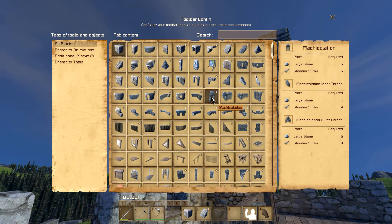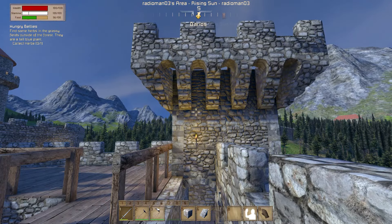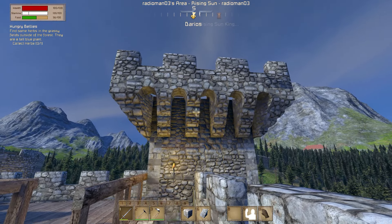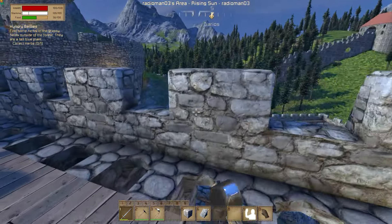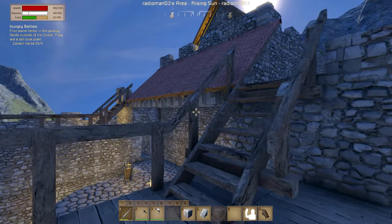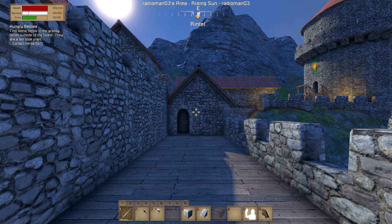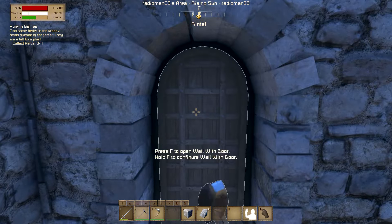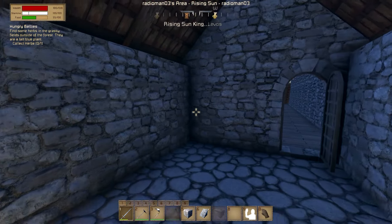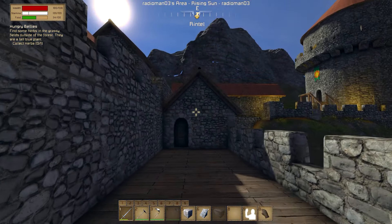They are called the machicolations. The machicolations have been put on all of the keep. They look really nice - they've got this almost finger-like design, like fingers coming down and grabbing hold of the side of the keep. I really like how it looks on the towers and I've put them down on the sides as well. Up here we have the flat battlements, and there's a staircase now. There's a little room back in here - I'm not quite sure what I'll put there, maybe additional weapons. It finishes this off nicely and adds another room to give the keep more interest.